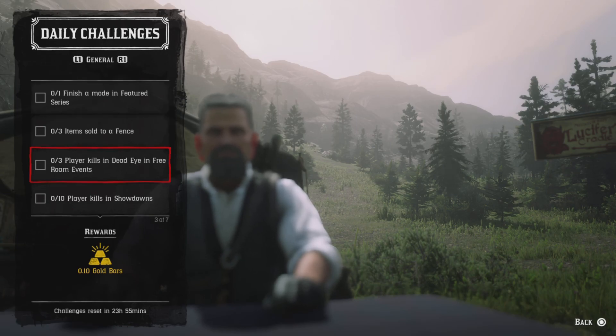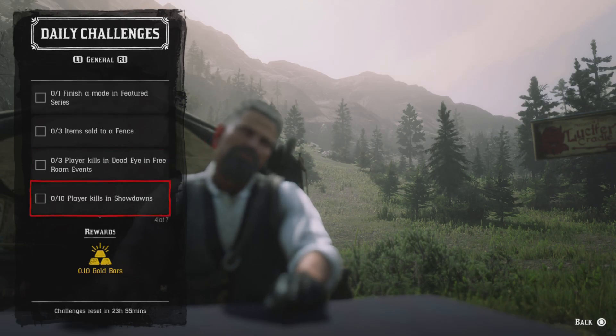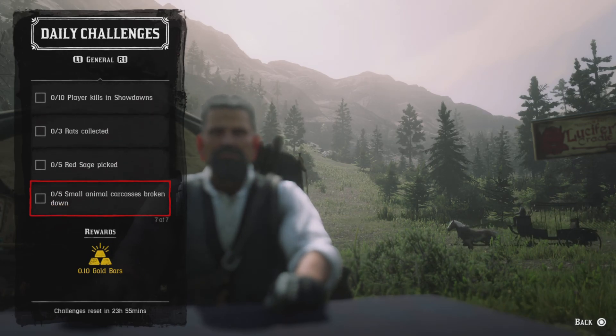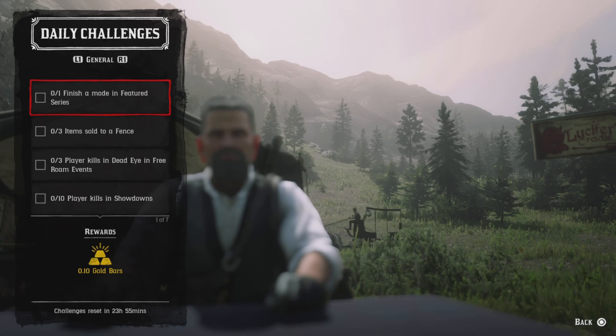Here's a list of daily challenges: finish a mode in a feature series, three items sold to a fence, three player kills in Dead Iron free roam events, ten player kills in showdowns, three rats collected, five red sage picked, and five small animal carcasses broken down.